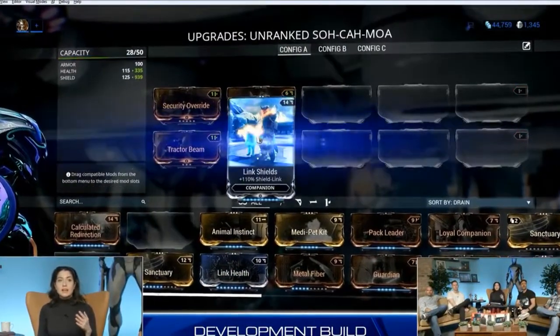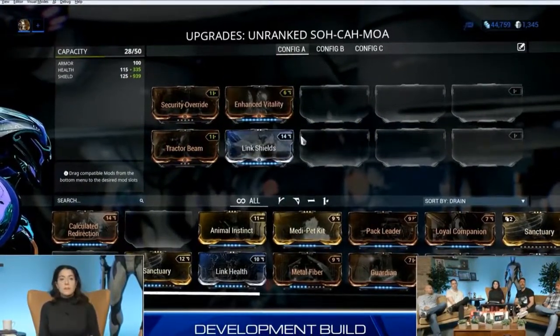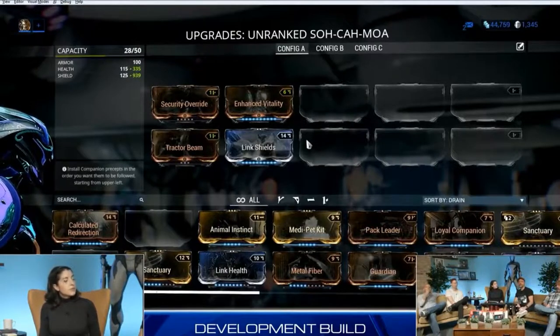You can stack the shield link with the health link though — that's right. So you can do interesting combinations and customize your companion to match your frame.